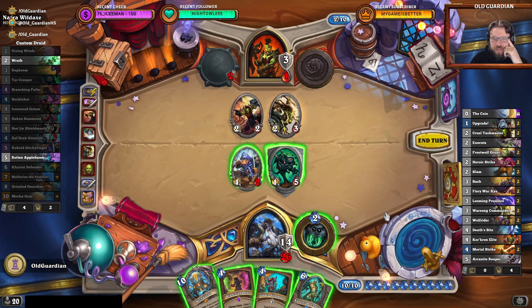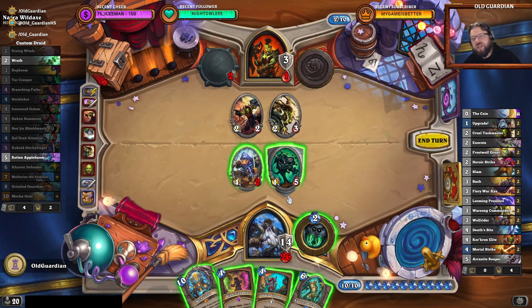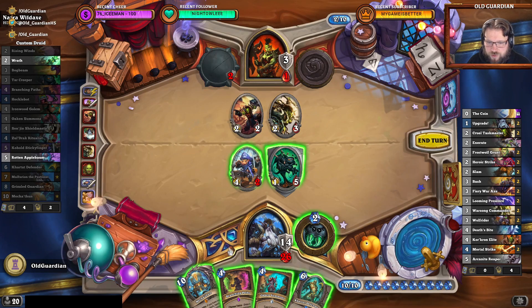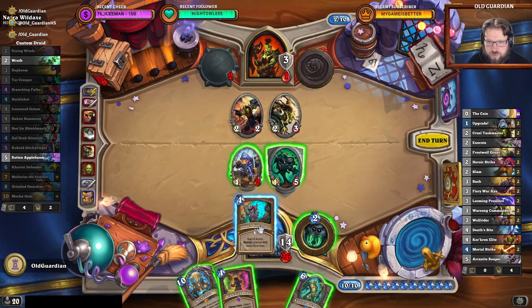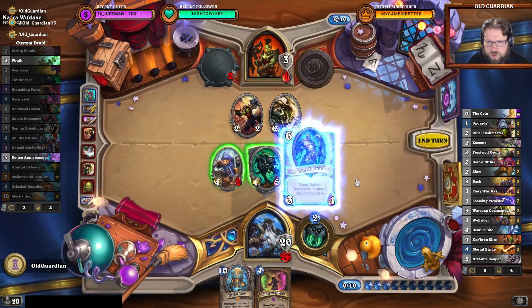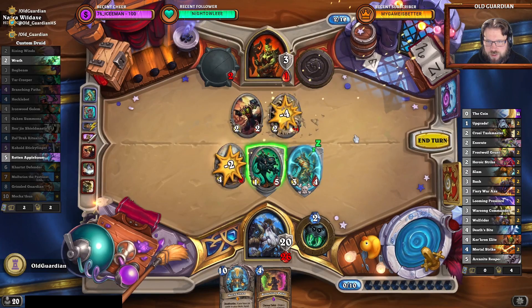What is the fastest way for me to spend all of these cards? That's 21 mana, so it will take me three turns to spend all of these cards. So I don't have to draw with Branching Paths. I can play Oaken Summons now and I can play the Mecha Toon now. I suppose I'm trading that away.